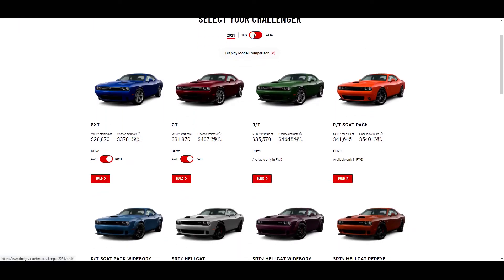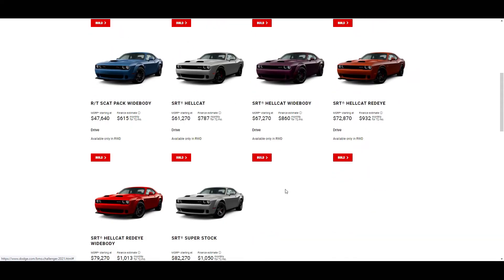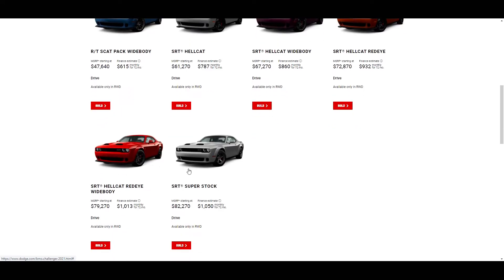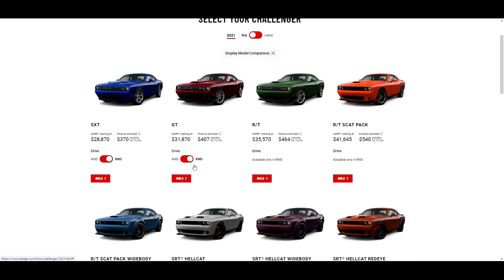It's nicer to just be able to buy it rather than do the whole lease thing. So let's see the trims: we got SXT, GT, RT, RT Scat Pack, RT Scat Pack Wide Body, Hellcat Wide Body, Hellcat Redeye, Hellcat Redeye Wide Body, and the Super Stock which I haven't seen on the website before. We're going to start with the GT with all-wheel drive.